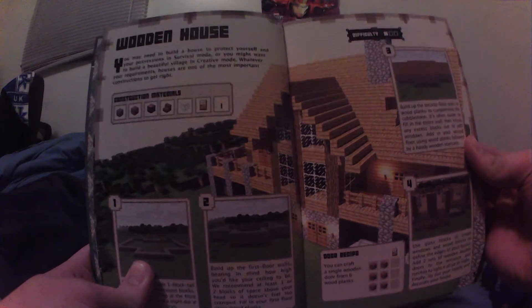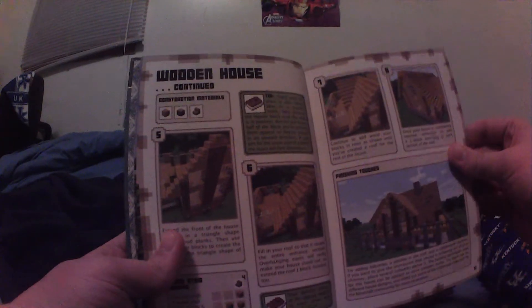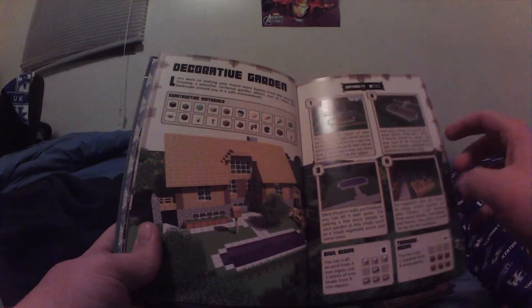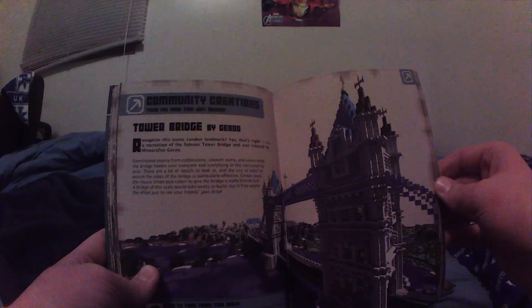It almost looks like a Skyrim house — if you guys know about Lakeview Manor on Skyrim — but anyway, nice house there, and the next page tells you how to build it. Throughout the book you have different things, like user creations with really intricate designs. A few more of them tell you how to build them, but it also has a lot of things people have created that are just too hard to explain how to build, but they're really cool.